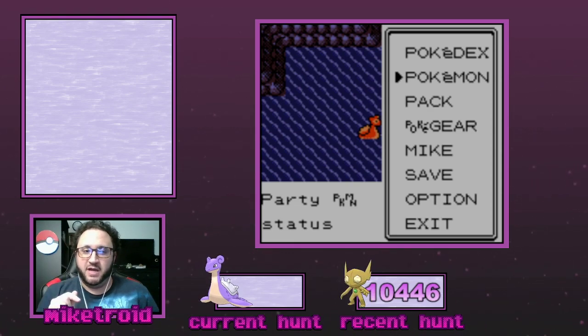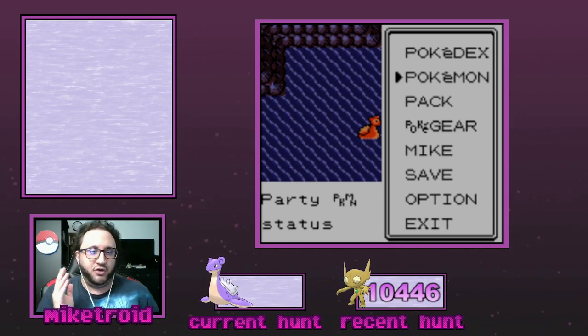Additionally, if you find this video helpful or you enjoy it, please leave a like on the video — that helps my channel out a lot. But with that out of the way, I'm going to show you guys how you can hunt Lapras as optimally as possible here in Generation 2. This works in Gold, Silver, and Crystal.